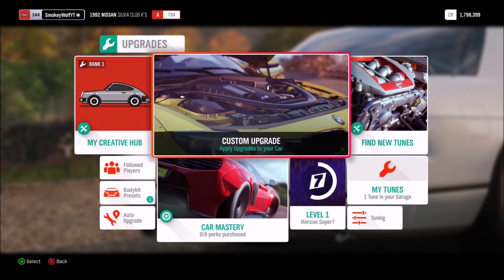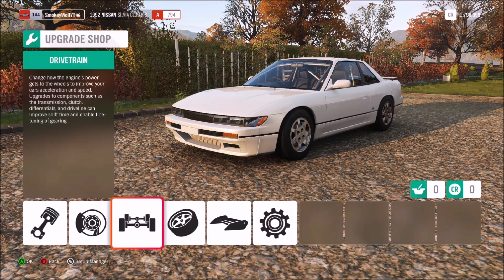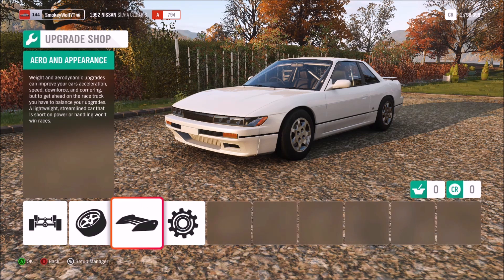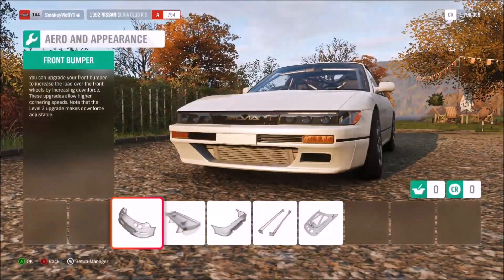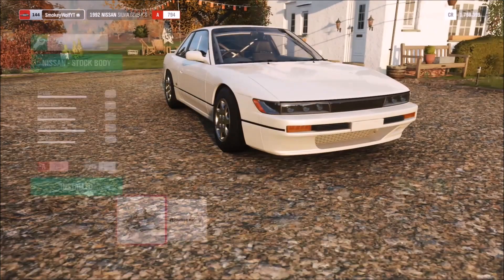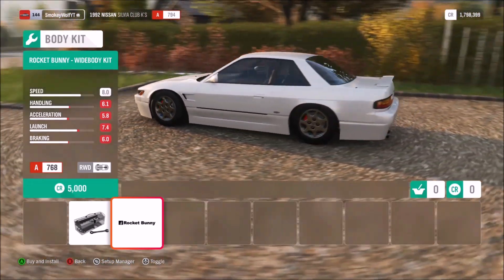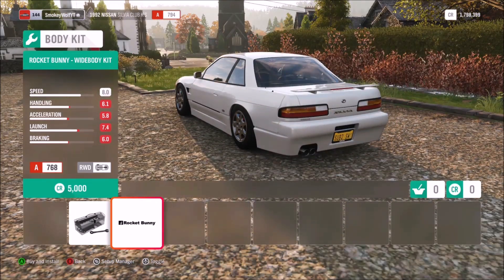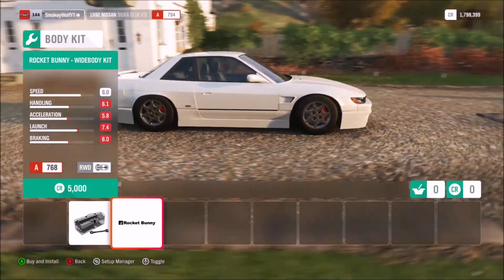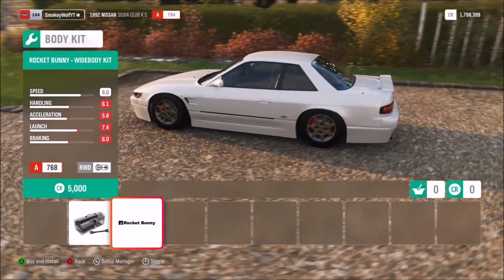Let's go into upgrades and tuning, then custom upgrade. All I've done so far is lowered the ride height and made the wheels a bit bigger - other than that it's a completely stock car with no body kit and no custom wheels. First of all you can head into the conversion section and put on the full Rocket Bunny kit, which is the first body kit option, complete apart from the spoiler which you add separately.